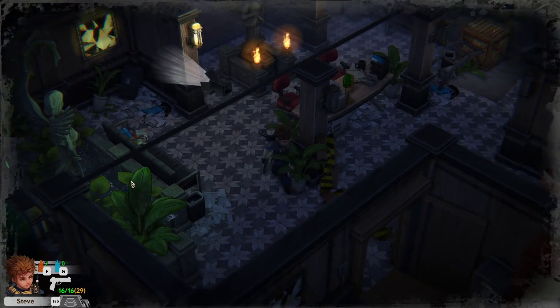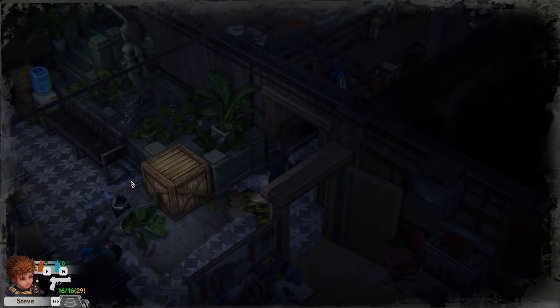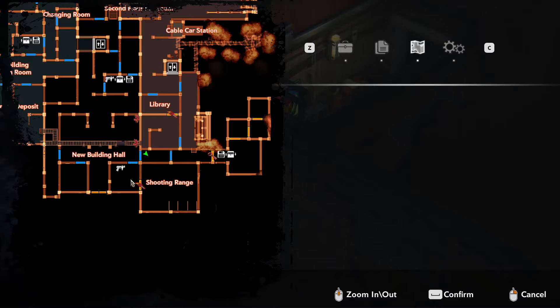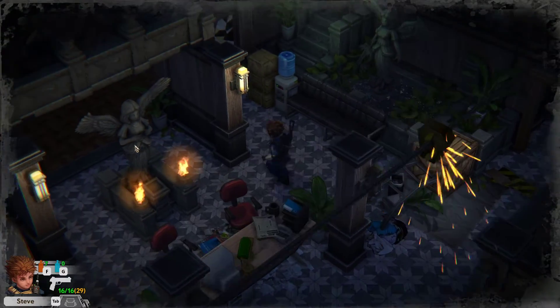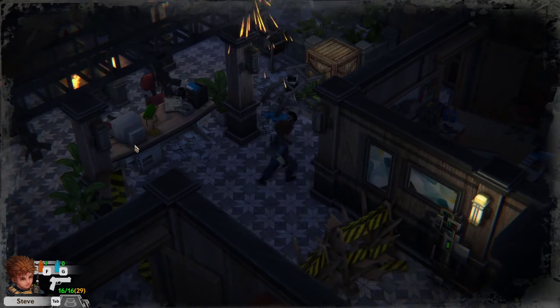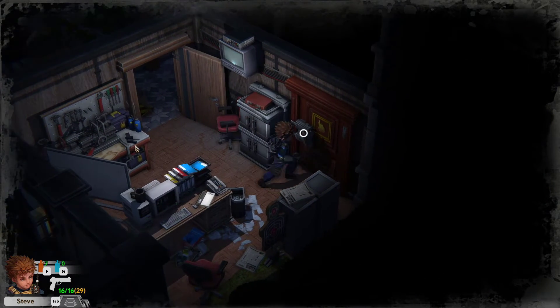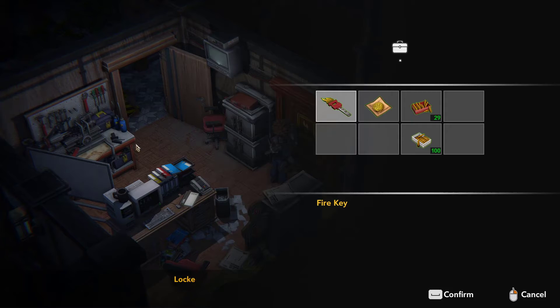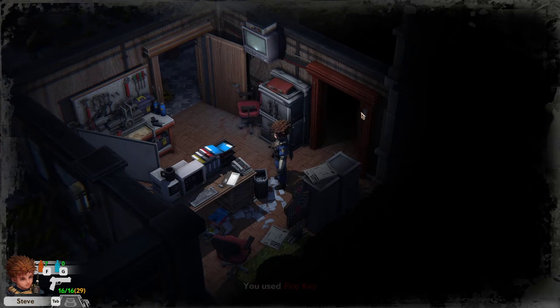Let me just check to see if there's any more red herbs over here — I don't think there is. No, so why is it saying there is? Unless it's just not updated. I'm guessing that is the only reason. Let's go in here and unlock our first flame door.